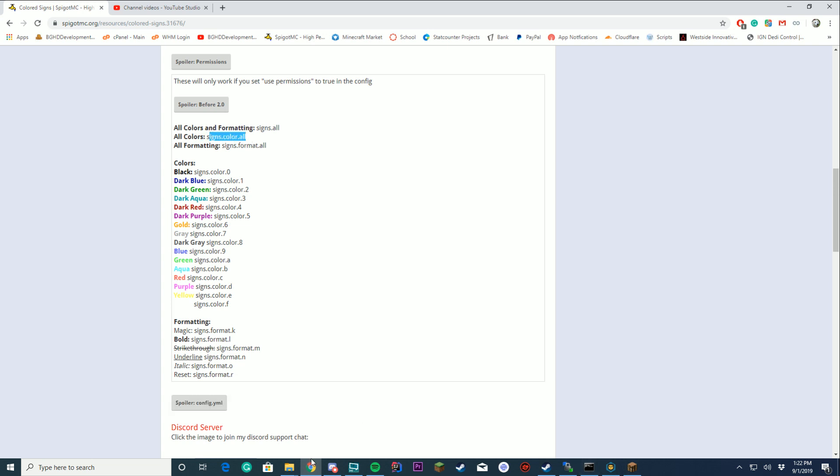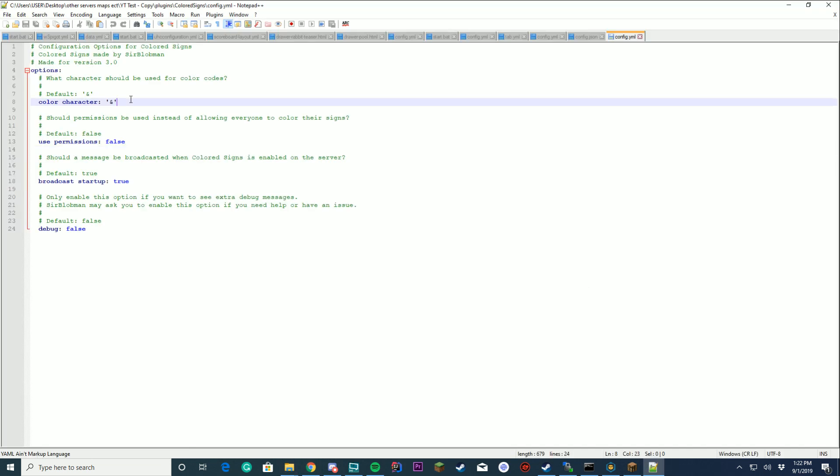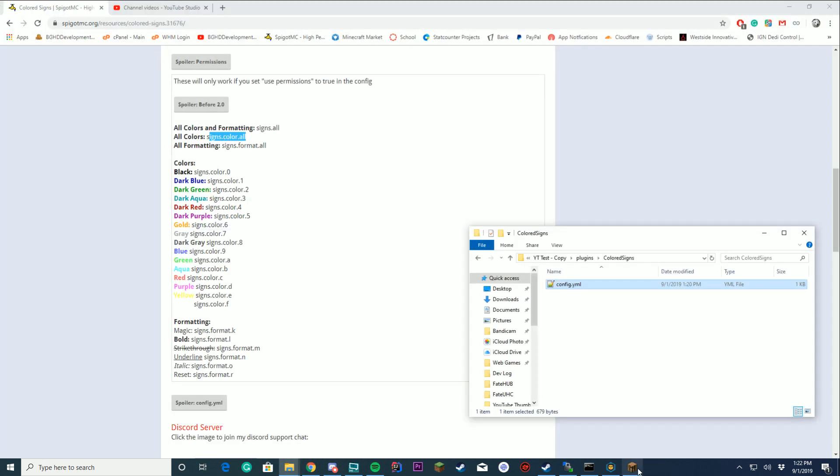It also comes with a config file, which we'll check out right here. This config file allows you to change the colors, toggle permissions, set whether it broadcasts something in the console, and there is also a debug option for the developer.